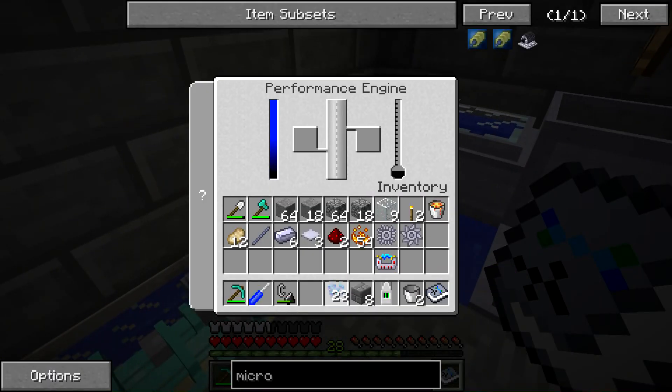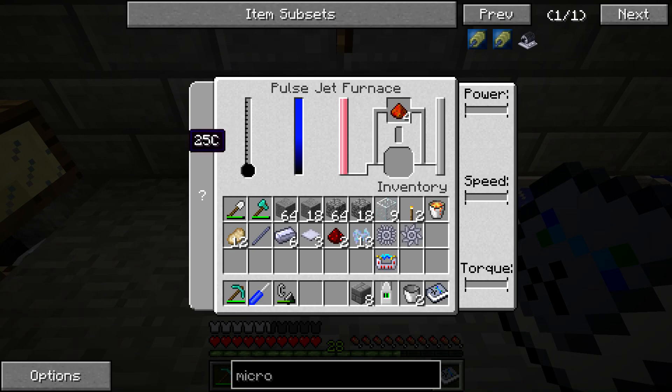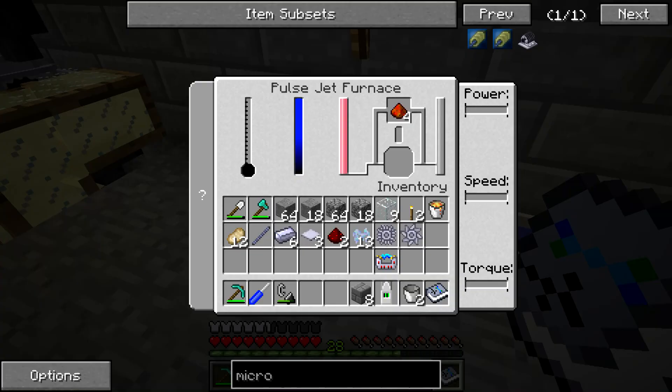We can toss the ethanol crystals in, and throw the blaze powder in because that can just stay in there as long as we want. We'll throw another five ethanol crystals in there, and that should be good enough to get this going.